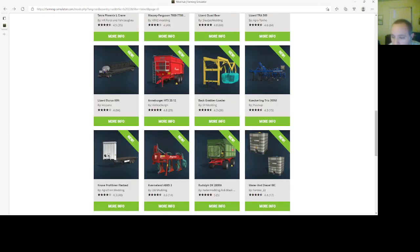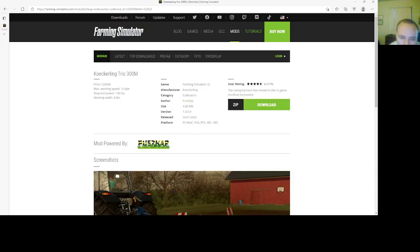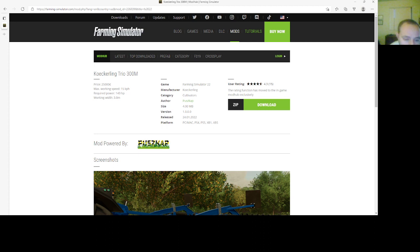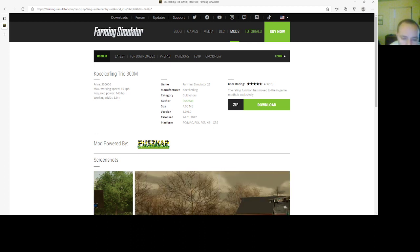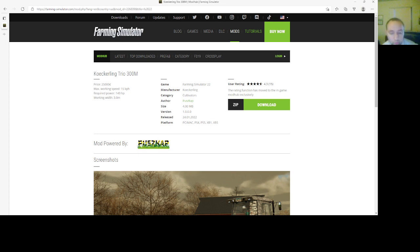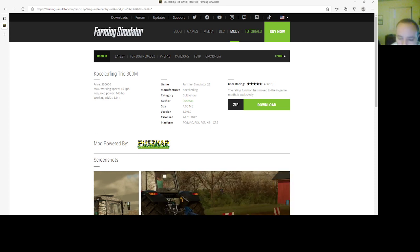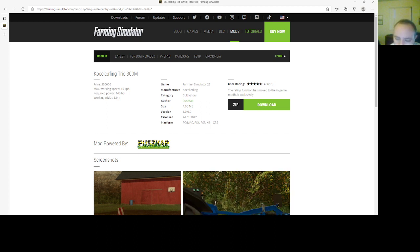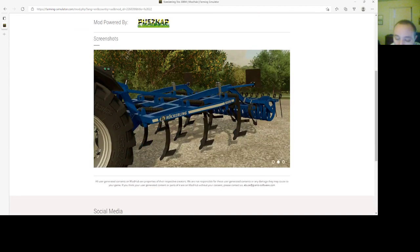Then we have the Cochlein Trio 300 meters by PlusCap. This is a cultivator. Price is $25,000, max working speed is 15 kph, required power is 140 horsepower, working width is 3.0 meters. File size is 4.0 megabytes, version 1.000, 2401.22, PC, Mac, PlayStation 4, PlayStation 5, Xbox One, and Xbox S.